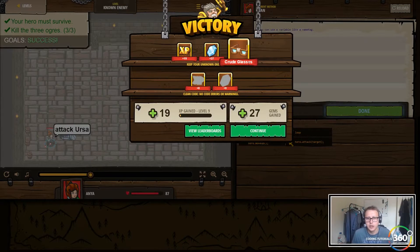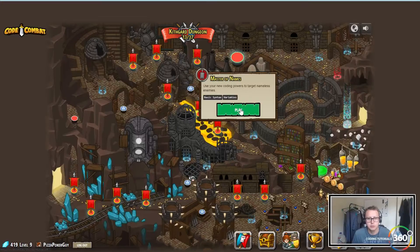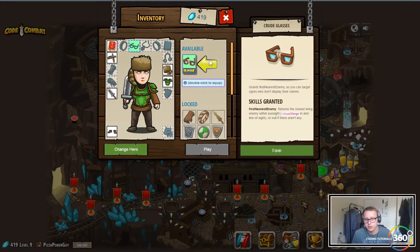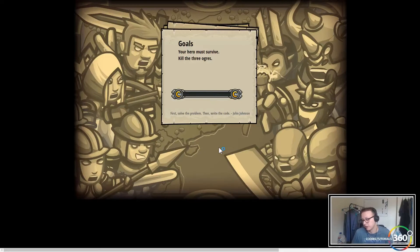We're going to get a new item — crude glasses. Looking pretty baller — I almost bought a pair of wood glasses the other day. This gives us a new function that's going to allow our hero to find the nearest enemy, so we'll be able to target the nearest enemy based on this function.